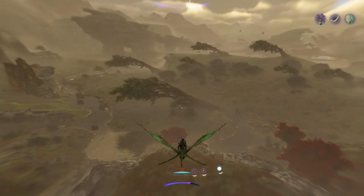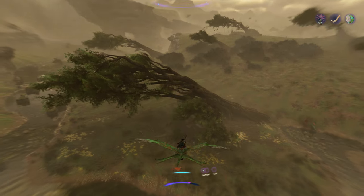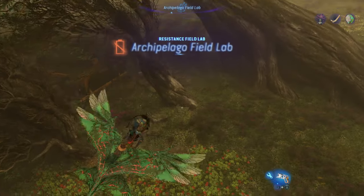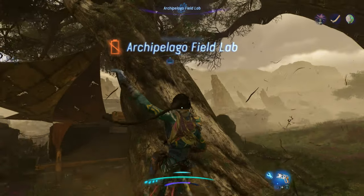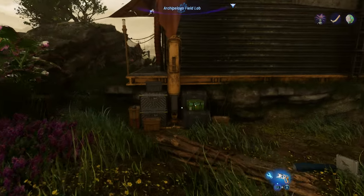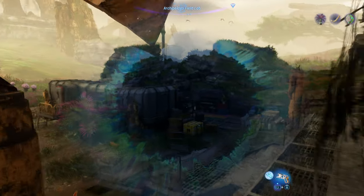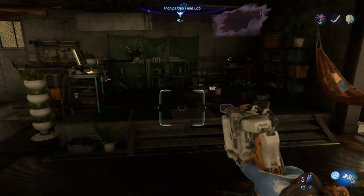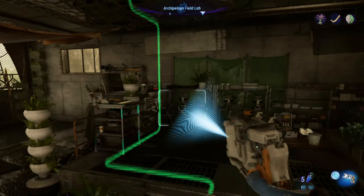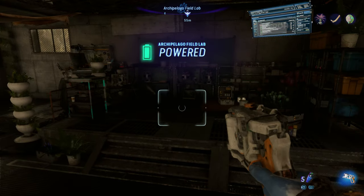I think it's right over there. RDA is mad, but we managed to just narrowly avoid their notice. Is this a lab? Yes, it is — very hidden. Archipelago field lab. Don't need ammunition. Don't see any logs. Let's power it up — generator on top of the building. And there we go, Archipelago field lab is powered.